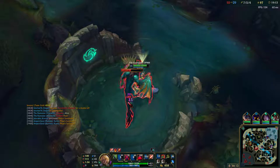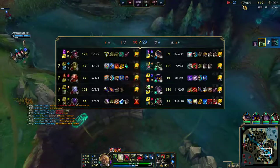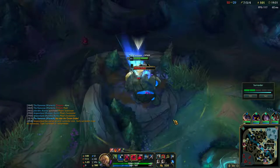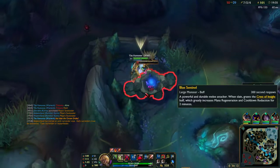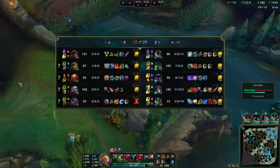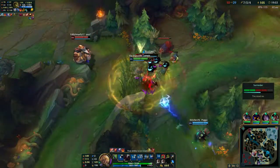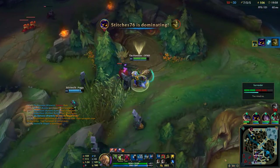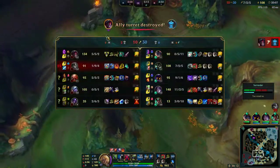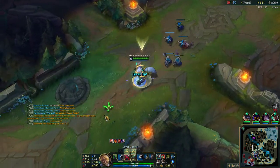If you're in a position to take both plants, do it. I'm going to clear my blue buff quickly so I have no mana issues. I don't know why they're trying to surrender — this game is pretty well in hand. Right there I used my Q, held it, and popped up behind him so I dodged his snare and he was dead regardless. I'll ward over here to make sure we have vision on them. Aatrox might be trying to back.